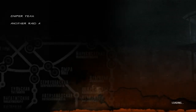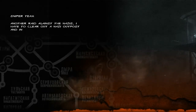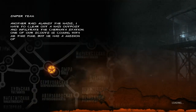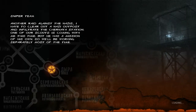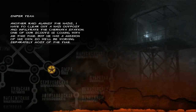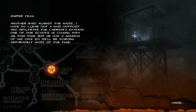Another raid against the Nazis. I have to clear out a Nazi outpost and infiltrate the Chernaia Station. One of our scouts is coming with me this time, but he has a mission of his own, so we'll be working separately most of the time. And as you can expect from the name, we will be doing some sniping in this mission.